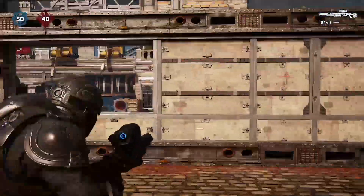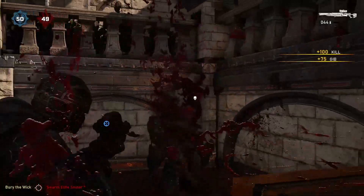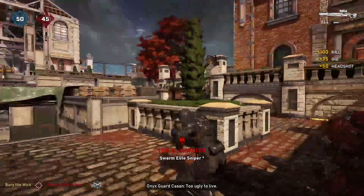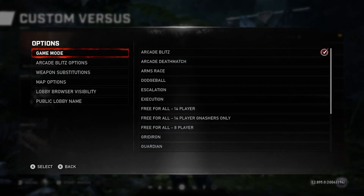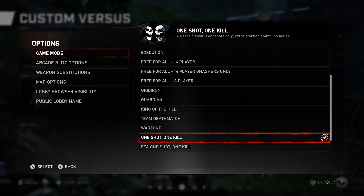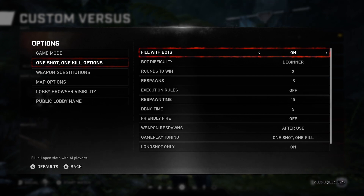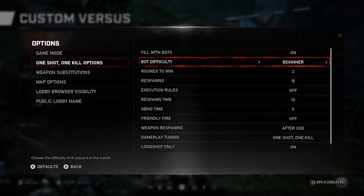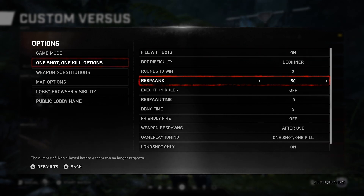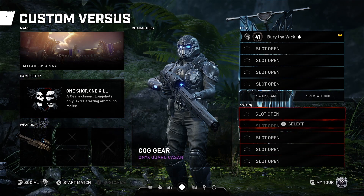The best way to practice is when you're waiting for friends to get on or maybe after a session — load up a private lobby. Turn on the one-shot one-kill game type and make sure only one bot spawns by locking all slots except one on the enemy team. This makes it easier to ensure you're focusing on just sniping and not dying to random bots. Set the bot on easy, because we're not going to let our egos get in the way of improving. This gives you easy reps with the weapon that you might not get in a real game.